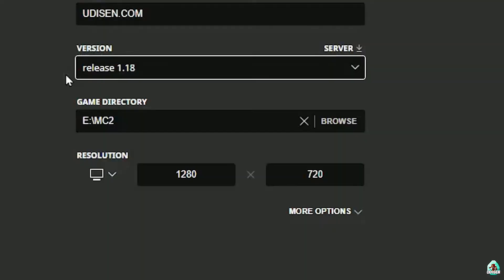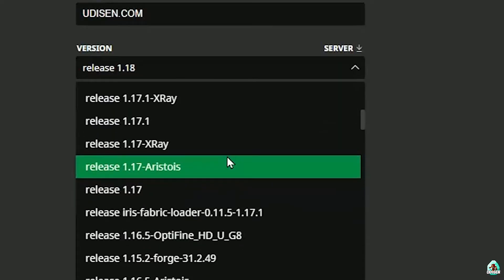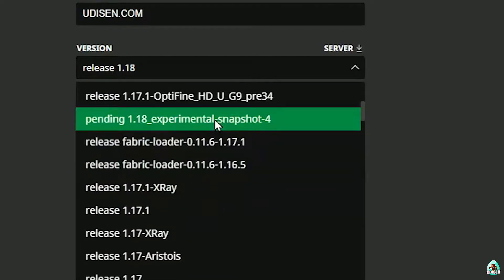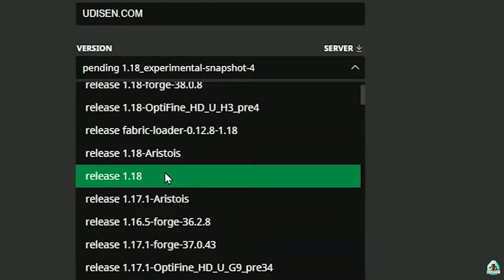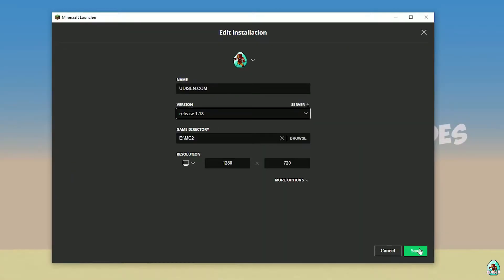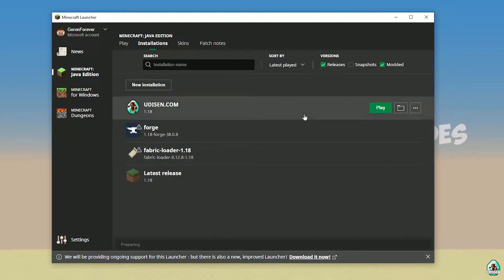In the version list, if you're installing for Minecraft 1.18, choose 'release 1.18'. If you're installing for Minecraft 1.18.4, choose 'release 1.18.4', and so on. After that, press the Save button and press the Play button on udison. Wait several seconds.